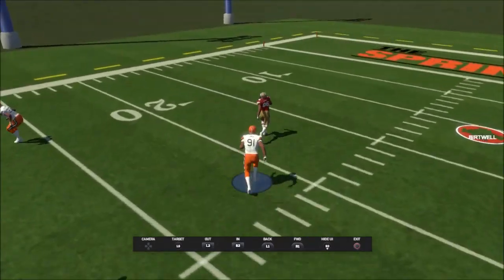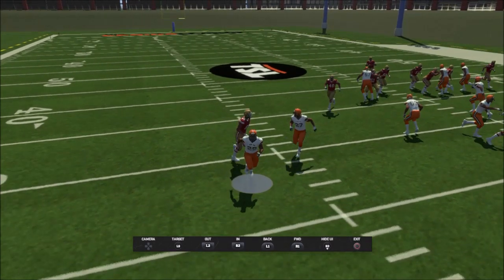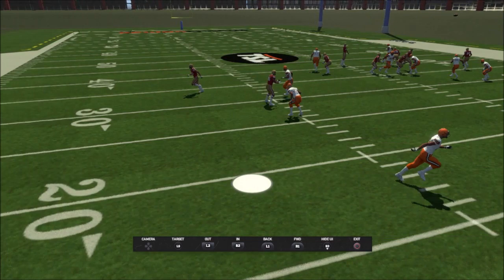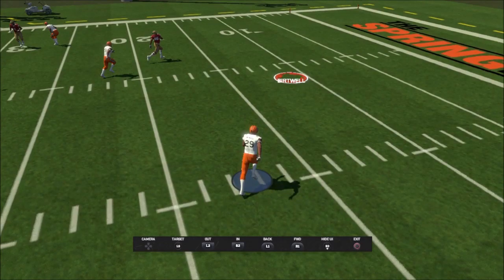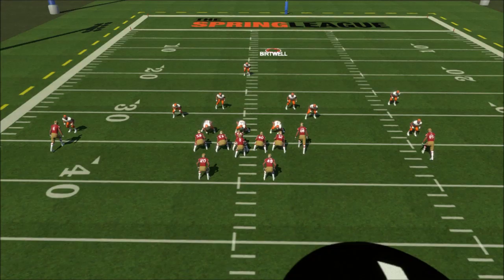From a line-of-scrimmage perspective that's pretty nice to see, but with user control I can't run all over the field. I'm on the opposite side of the field, playing the flat and the curl — I can't just run over and make a play on the tight end on the opposite side with the ball being thrown away from me. I can get close, but that's it.